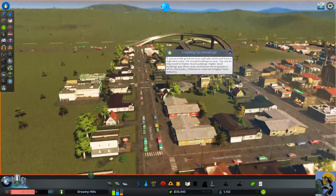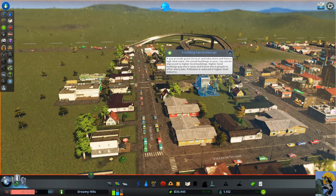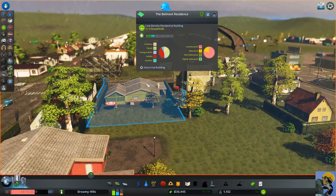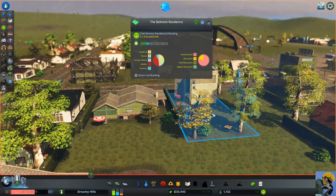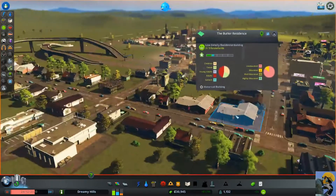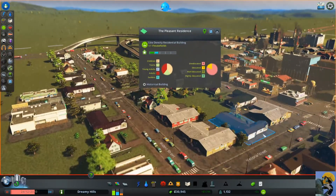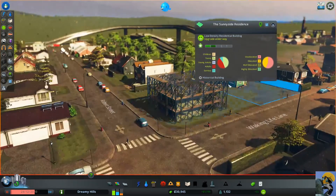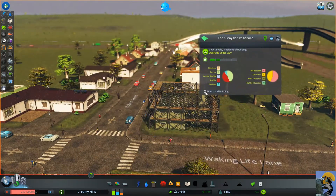A building has leveled up! The game tells you: if you provide good services, education, and high land value, zone buildings can improve to higher level buildings that pay more taxes, house more people, offer more jobs, and reduce pollution in industrial zones. It seems like there's absolutely no downside to leveling up. The Belmont Residence is upgrading — they've got a grill and umbrella out front. You can see the rafters going up as the building transforms.